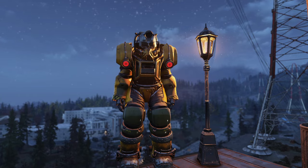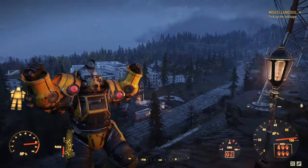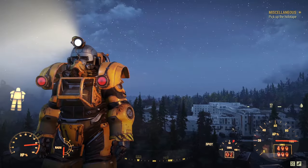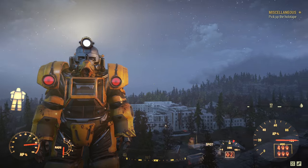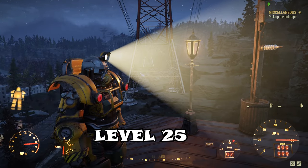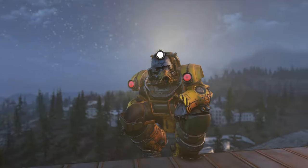Welcome back to another Fallout video. Today I wanted to go over where to get the excavator armor. This thing is absolutely vital when it comes to mining — instead of picking up one ore at a time, you pick up four. You absolutely need this piece of armor. The only requirement is you must be level 25; that is the minimum level requirement for this power armor.